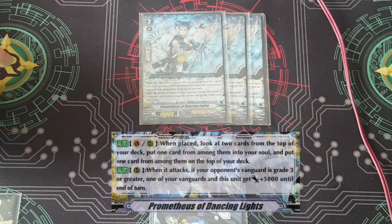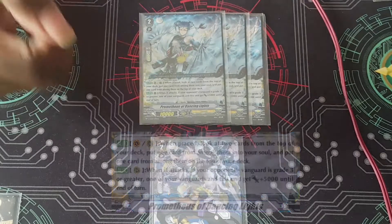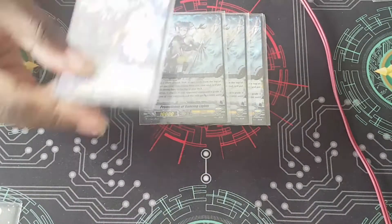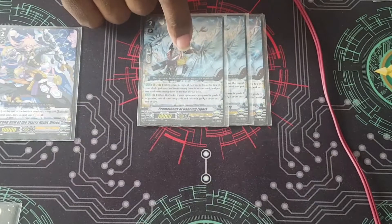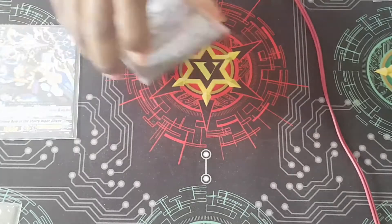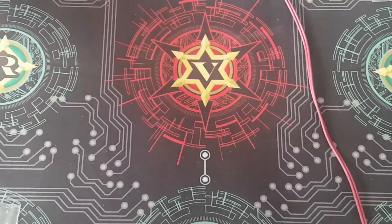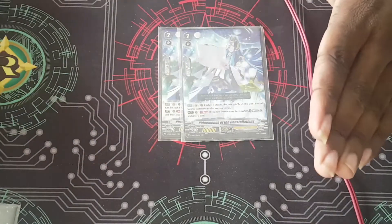I play three copies of Prometheus. He's a great unit that lets you check your top deck and put a grade two or higher into your soul, helping you build toward the five-in-soul requirement for your Astral Plane activation. He also lets you look at your top deck after using Valkyrian — so you can see if a trigger is on top and decide whether to attack with Valkyrian first or adjust accordingly. It's kind of like the old Revelation mechanic but in a new style.